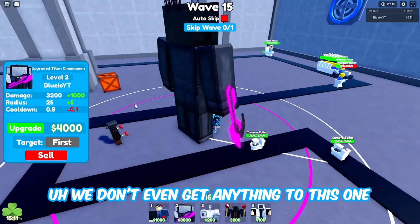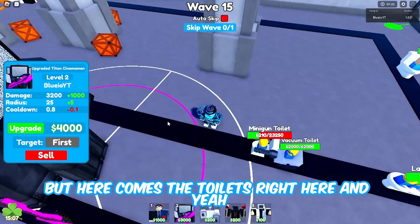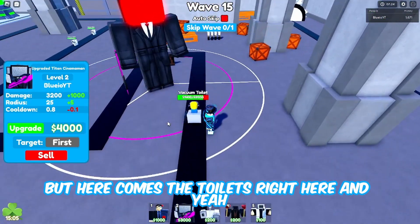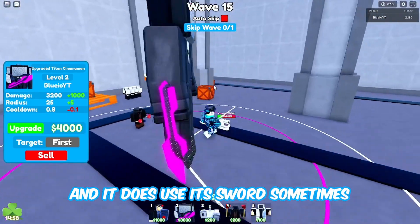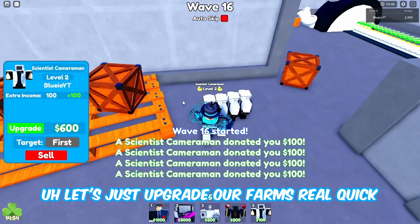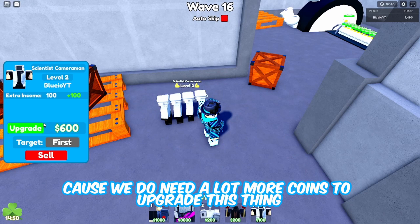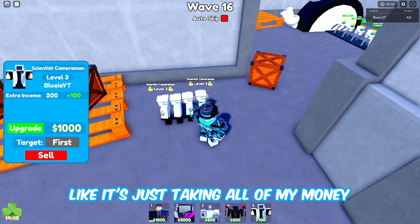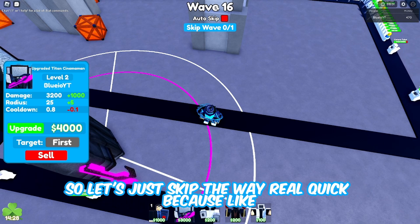We don't even get anything to this one because the engineers are taking everything. Here come the toilets and they're just getting demolished. It does use its sword sometimes - I don't know when exactly, but that's interesting. Let's upgrade our farms because we need a lot more coins to upgrade this thing - it's just taking all my money.